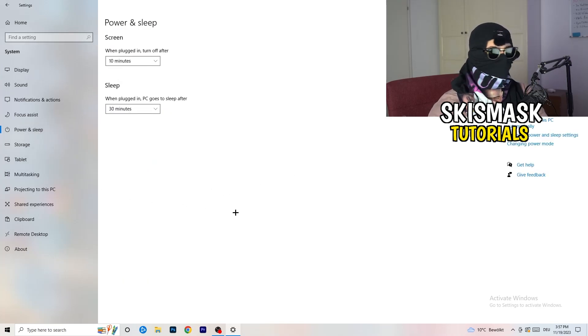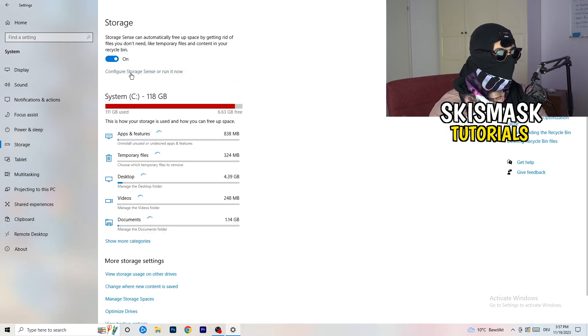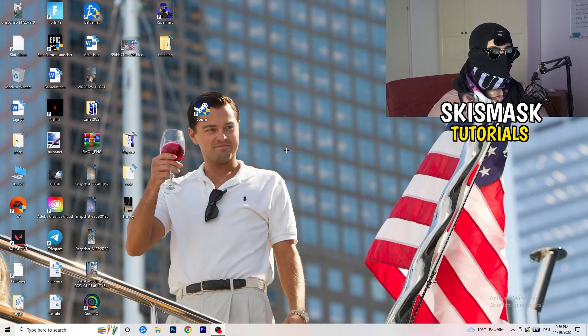Go to Power and Sleep, then click Additional Power Settings on the right side. You'll see several power plan options — for me Balanced works best, but some PCs work better on High Performance. Check which one works best for you. Then go to Storage, click 'Configure Storage Sense or run it now', and copy these settings: run it every week, clean up after 40 and 60 days. This deletes temporary files, frees up storage, and improves overall performance.